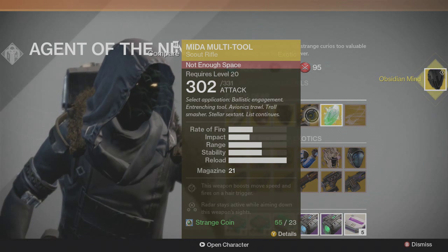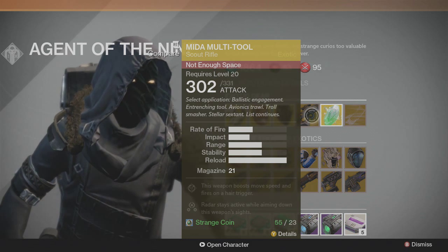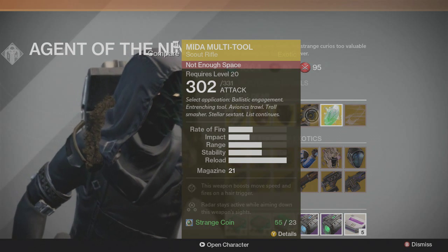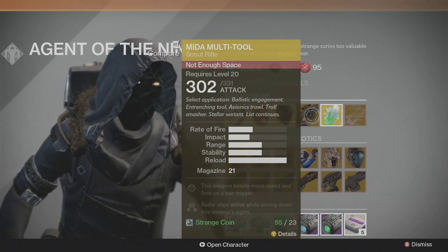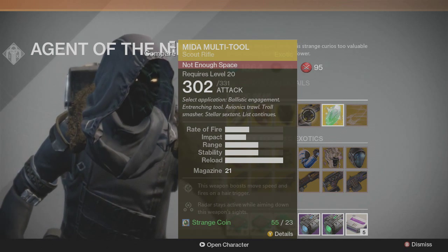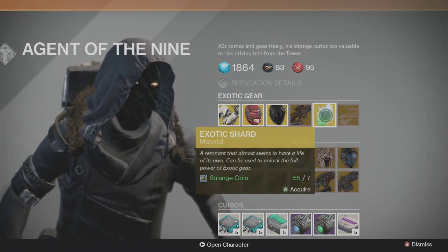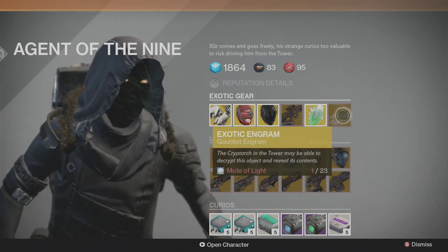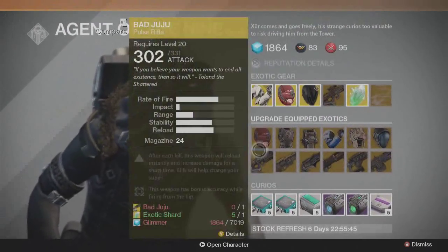For the gun, he has the MIDA Multi-Tool — a great weapon if you like to run around a lot, especially good for Hunters in the first part of the Abyss. Overall it's not a go-to weapon, but it's fun. He also has the Exotic Shard, and this week's Exotic Engram is the Gauntlet.